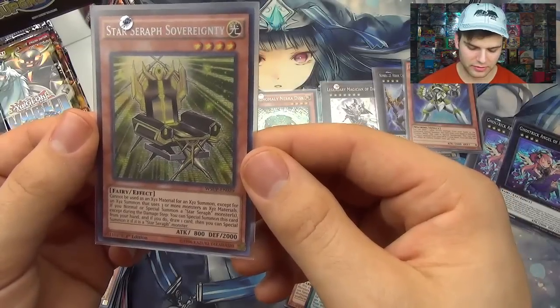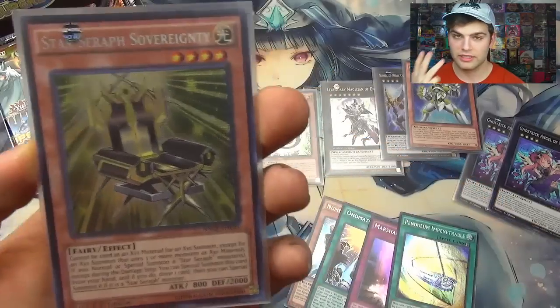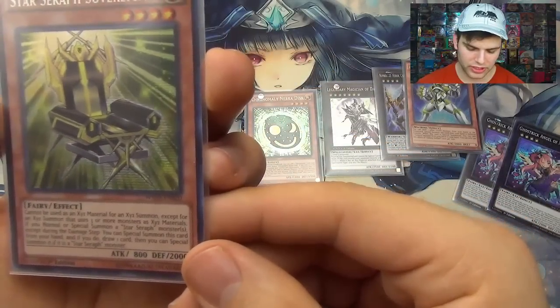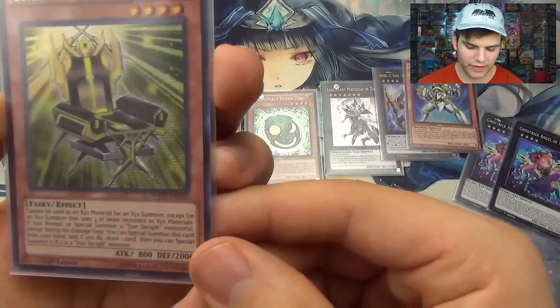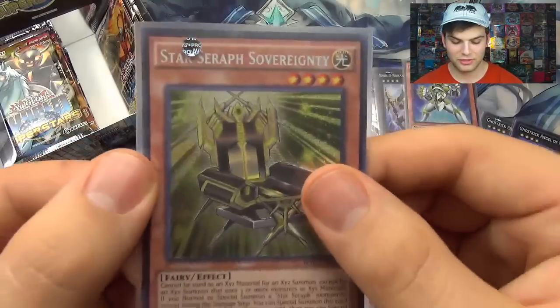Cannot be Xyz summoned using an Xyz material for an Xyz monster except for one that uses three or more monsters. If you normal or special summon a Star Seraph monster except during the damage step, you can special summon this card from your hand. If you do, draw one card and then special summon it. What?! Crazy card.